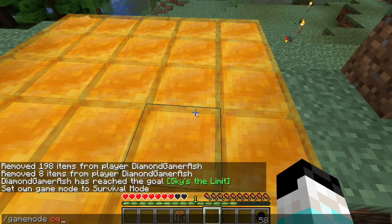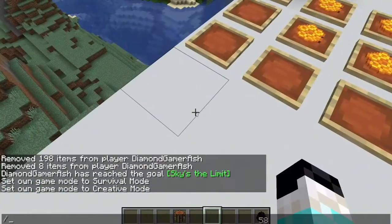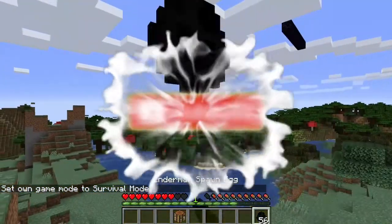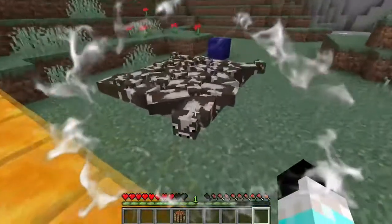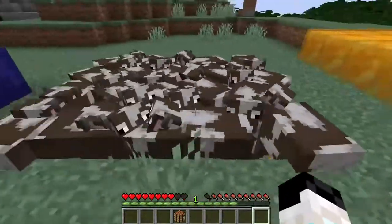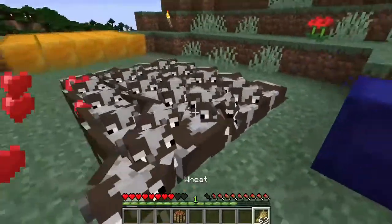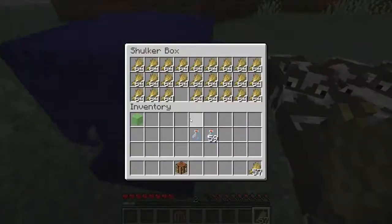Honey blocks will now reduce the fall damage that you take. Also, as you can see those honey blocks there — every single mob will get stuck on them. So if you want, you can make a farm and just breed like crazy and they will get stuck without even moving. That is an interesting and nice mechanic.